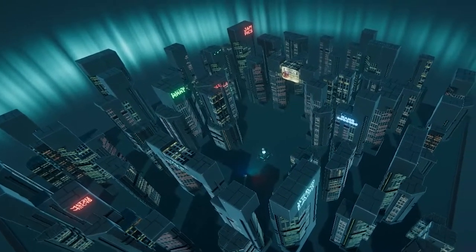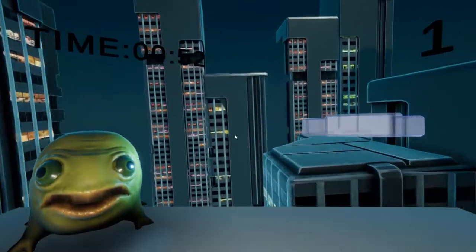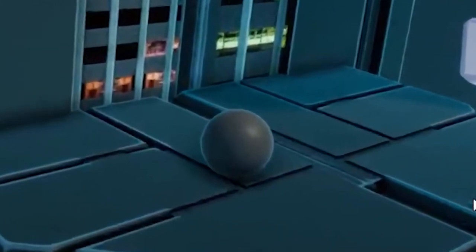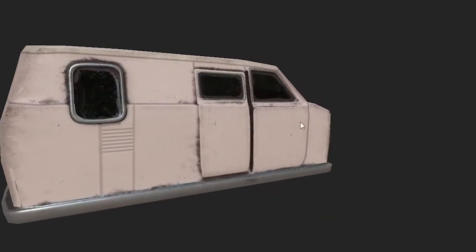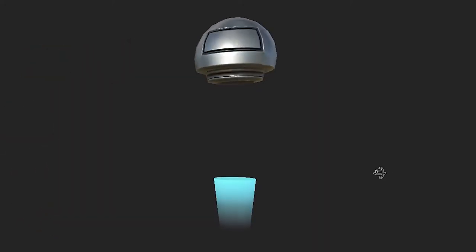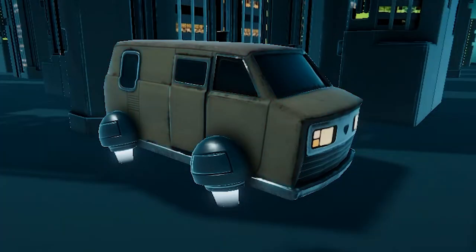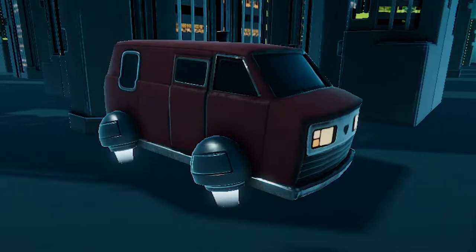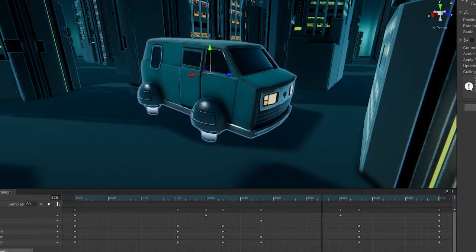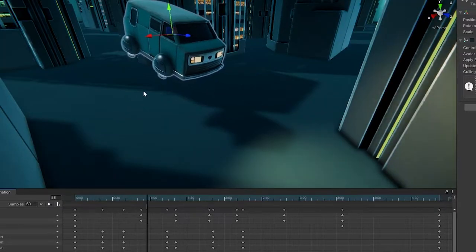With the new city in place, everything started coming together nicely. But the delivery points were still just placeholder boxes. I wanted the drop-off points to look like sketchy vans, so I started by making a base model of a van and some hover wheels separately. Then I could combine them in Unity, create different colors for the van, and animate them all together — I made both an idle and a launch animation for when the alien is delivered.